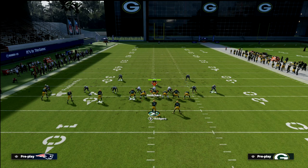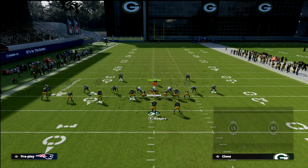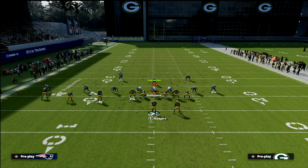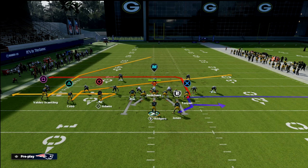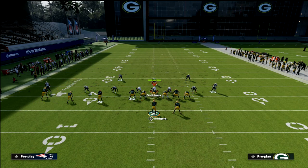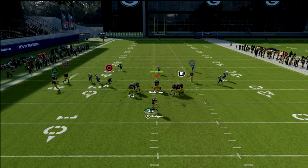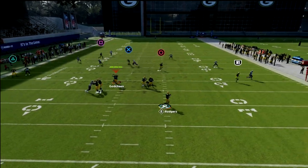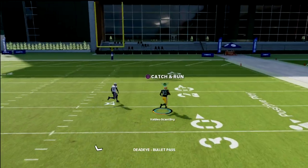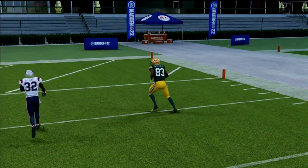We're going to smart route the post and slant the inside slot. If you think it's man, go with one setup; if you think it's zone, go with the other. Against cover two, you just have to wait on it a little bit more, but Rodgers can make that throw and you're going to get over the top of the cover two — a very good couple of concepts here.